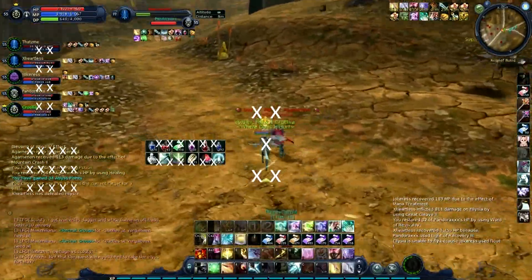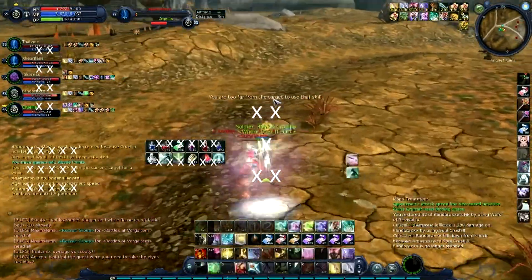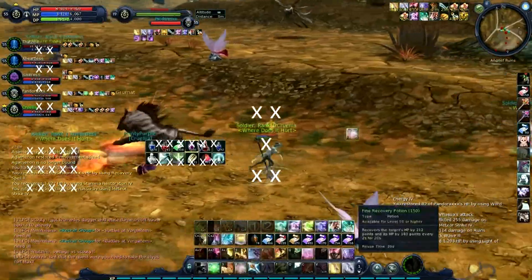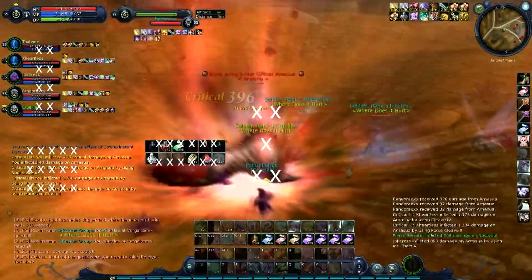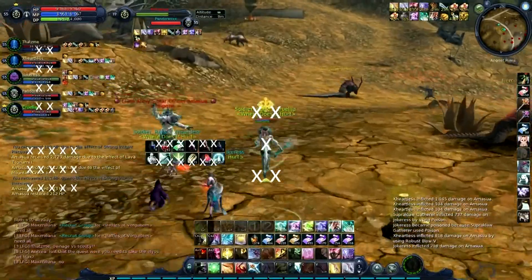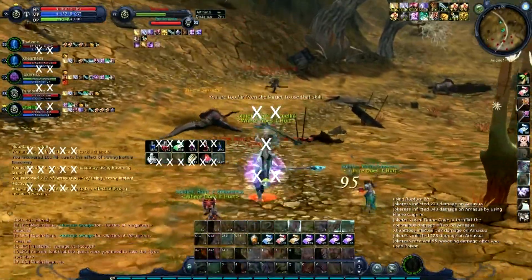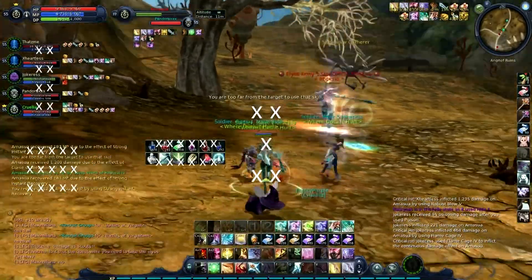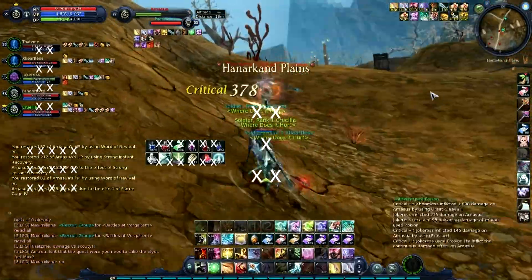I generally target someone to heal just by clicking on them rather than using F1 through F6 — I prefer those for targeting enemies. My skills are mostly keybinding, so I don't have to click anything and don't have to look down at my hotbars at all, which means I can focus so much more attention on the screen. Keeping everything localized again — all my stuff is on the left or center — means I only have to look in one direction.